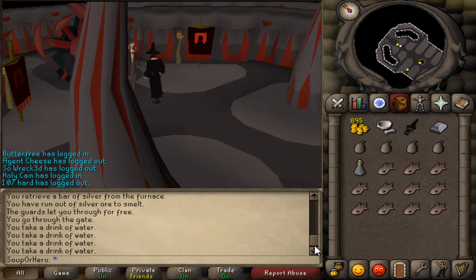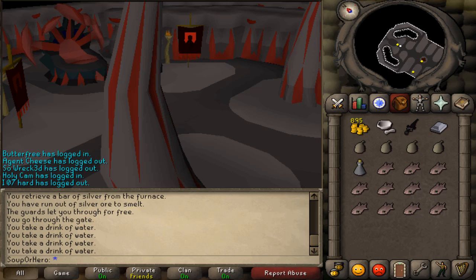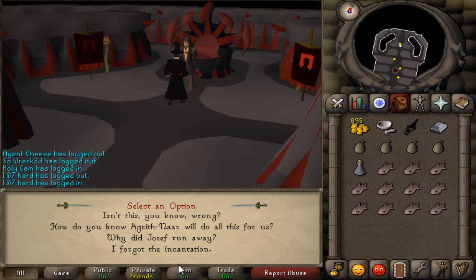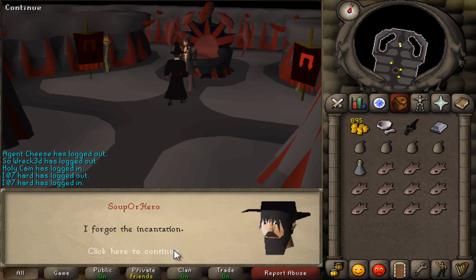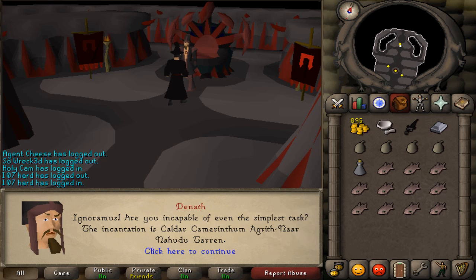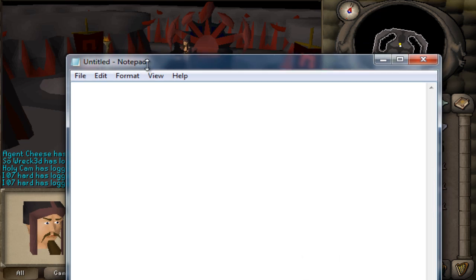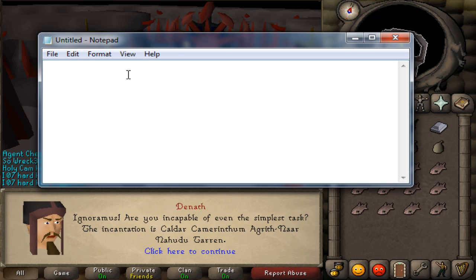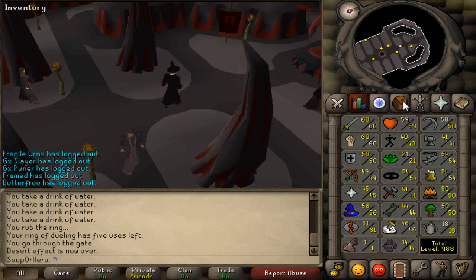He'll tell you what you have to do. One thing I forgot to mention: talk to Denath again and ask him what the incantation is. Write this down as it's different for everyone. For me it's: Cal, Cam, Agna, Na, Tar — but don't copy mine, write your own one down, just like it was in Demon Slayer.